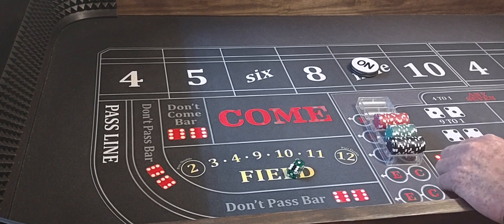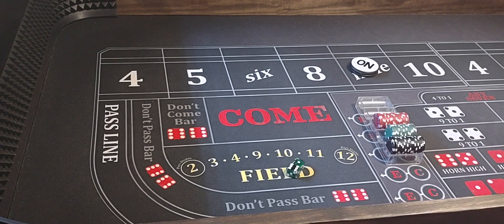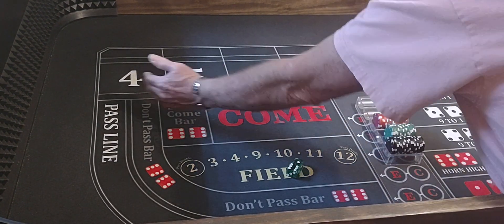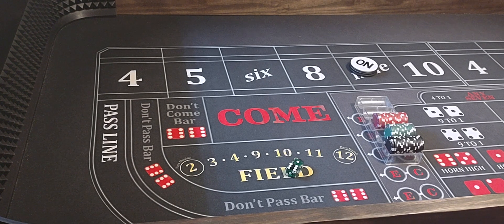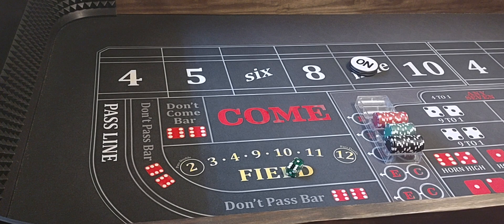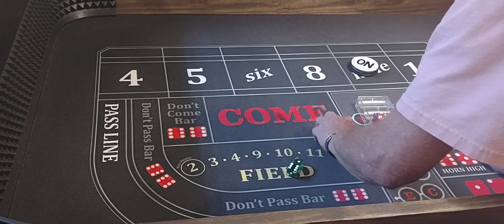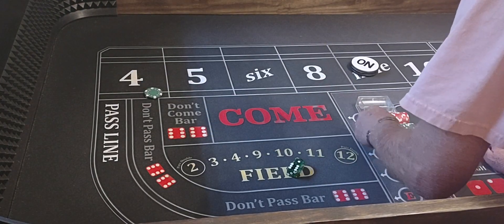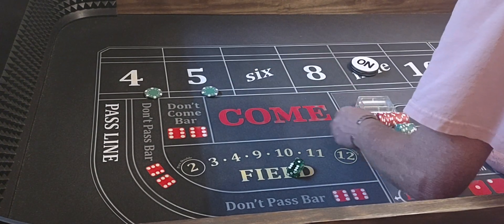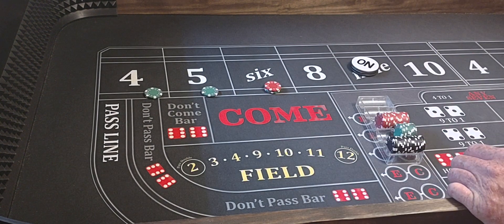Hello everyone. Welcome back to Wayland's Way Craps. Today we're going to be playing a pretty cool little strategy. We've got a $2,500 bankroll and we're going to be betting half the numbers — either side. We may march them over after one hit, or we may leave them on the 4, 5, 6 side or move them to the 8, 9, 10 side. But we're going for two hits — parlaying it. Two hits. Here we go.